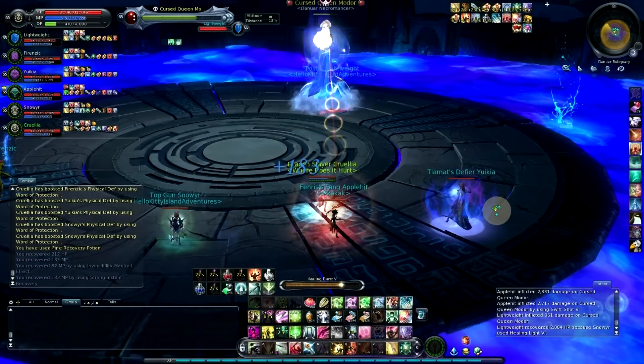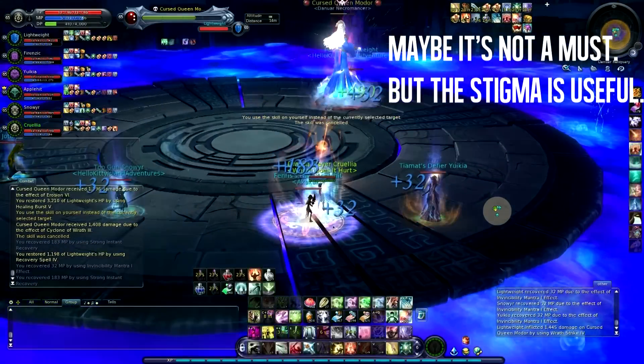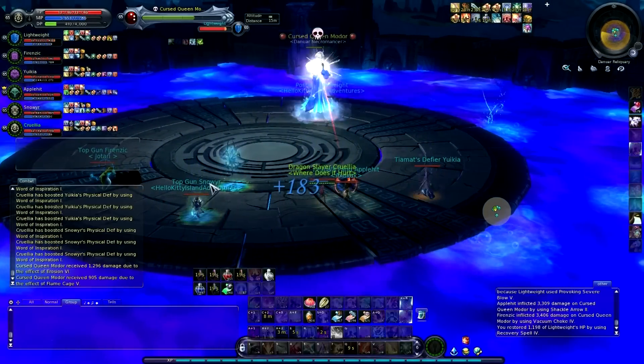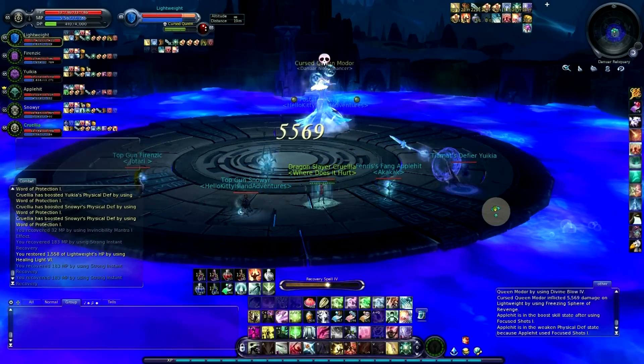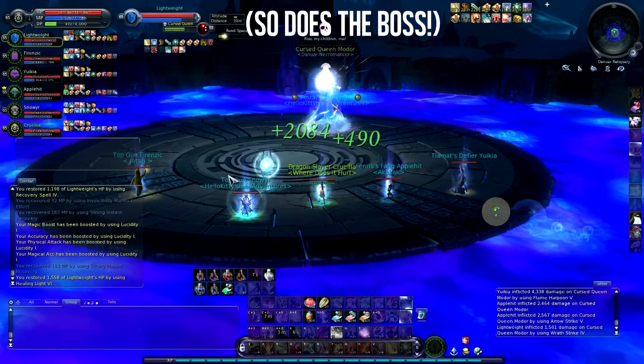If you're a chanter here, you have to have elemental screens. When the adds spawn, you pop that, and maybe you get all the adds on you — but that would be a bad thing. The elemental defense and the physical defense are important though, because the mobs do hurt, and every bit of defense helps.